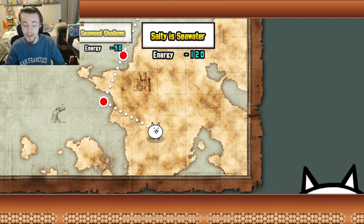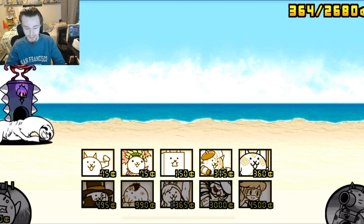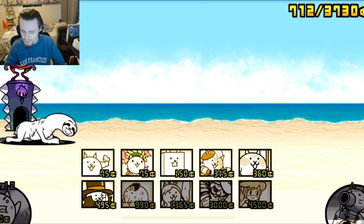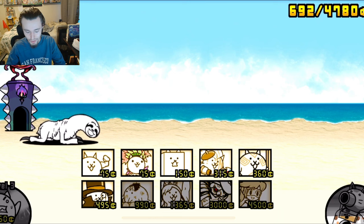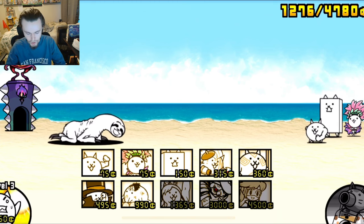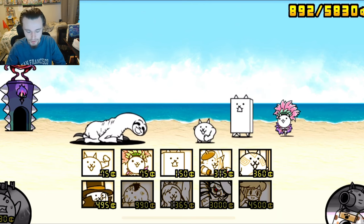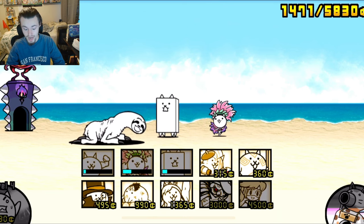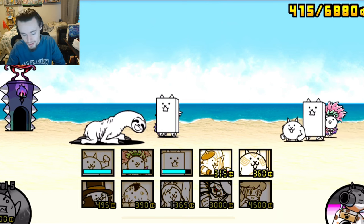Salty Seawater is the last level we can do before we run out of energy, and it's also the last level in this video. There is a sloth — that is a very scary-looking enemy. Hopefully we can kill it. It is extremely slow though, which is good, so we have a chance to save money and upgrade our worker cat. We can stall a little bit with meat shields while we upgrade our worker cat. It kind of just one-taps things but it is extremely slow, which is actually great.